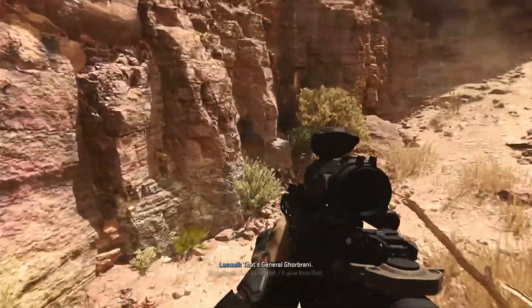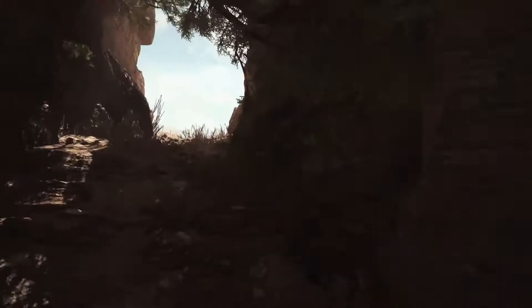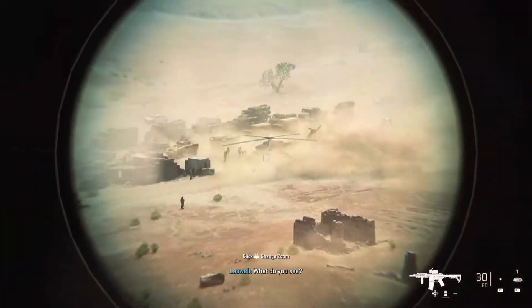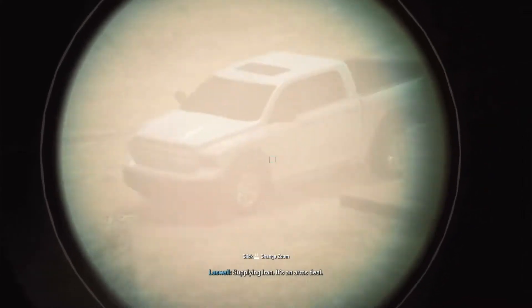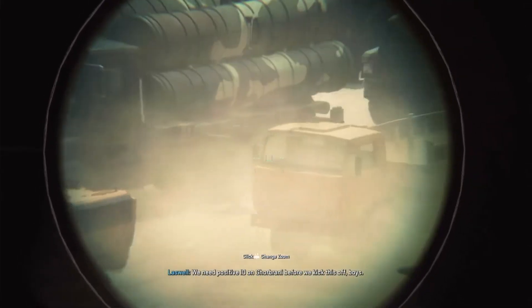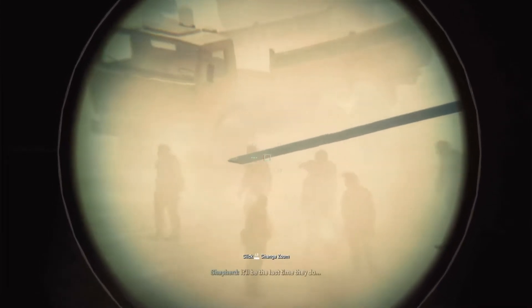That's General Gabrani. He's functional, I'll give him that. Now get up there and let's see what he's up to in the middle of nowhere. What do you see? Armored personnel, armor and hardware — all Russian. What the hell are the Russians doing with Gabrani? Supplying Iran. It's an arms deal. Copy that, Shadow One. Affirmative — two birds, one stone. We need positive ID on Gabrani before we kick this off, boys. Ghost, can you identify the general? Armed escorts around — warm VIP. Russians are very happy to see him. It'll be the last time they do.